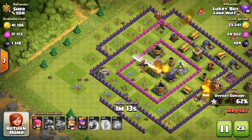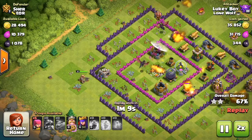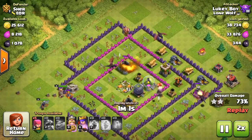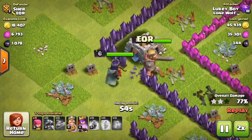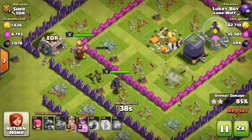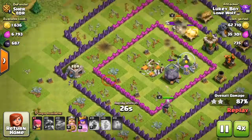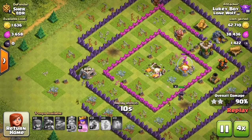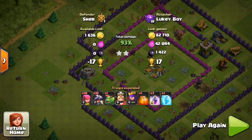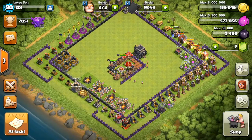There's three dragons down the bottom and two dragons at the top. We're on 60% one star at the moment, and there's the dragon taking out the two stars. Our king's coming in breaking down that wall as well as our queen. Now it's pretty much just a race against time. Our king went down, then our queen got hit by a giant bomb, and there's the time with a 93% two star.